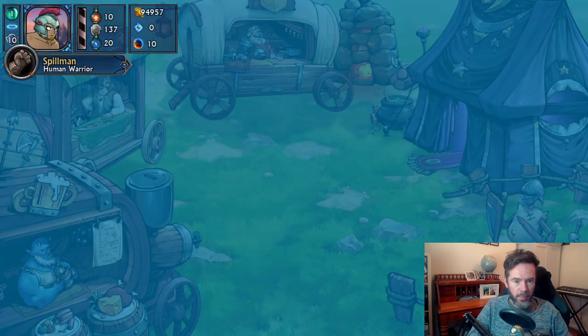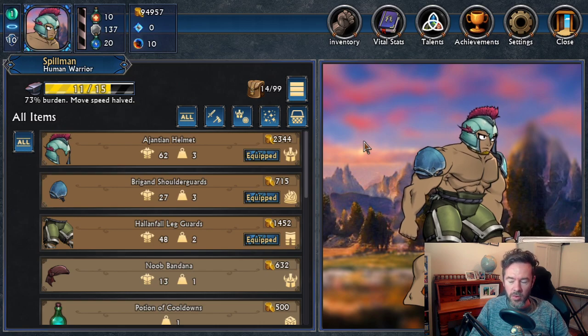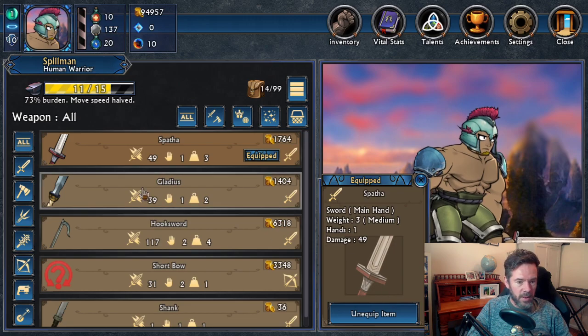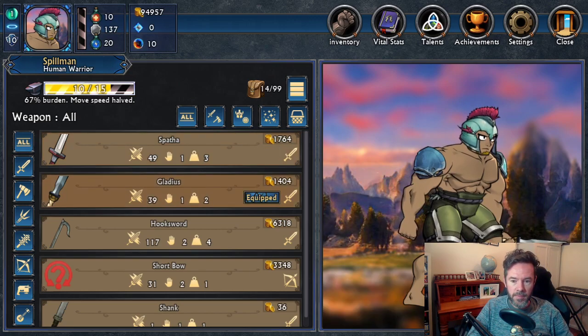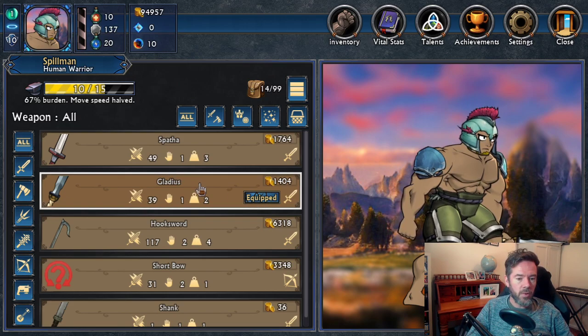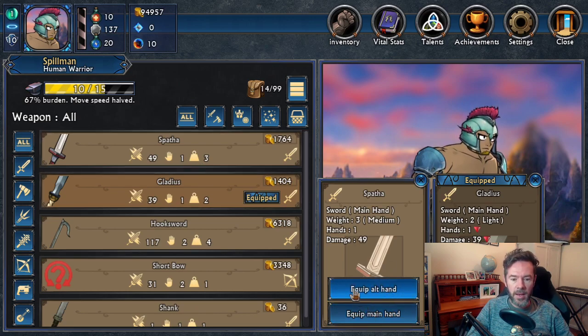Let's exit the shop and check out our character. I'm going to show you dual wielding now. Right now we have a Spatha equipped — a nice decent medium-sized sword. There's also a Roman Gladius which does more damage; we could equip this in our main hand if we wish. I've also given us the dual wielding skill. With dual wielding, you'll also see an 'equip alt hand' button — that button won't appear unless we have dual wielding.